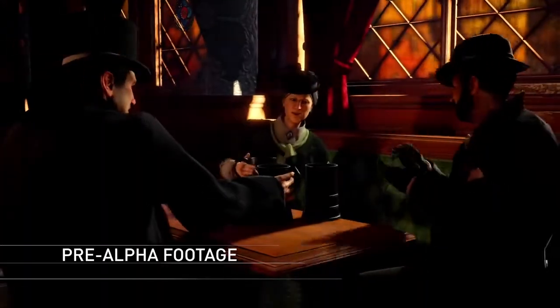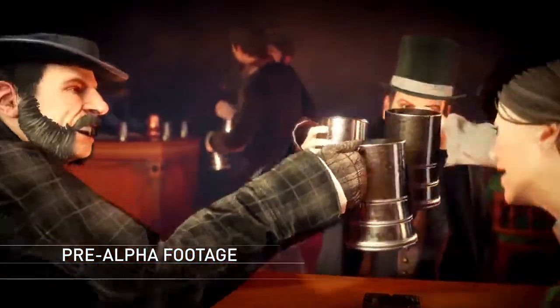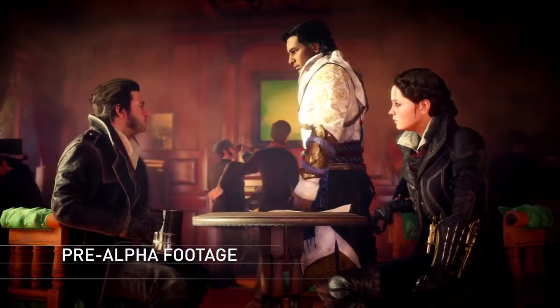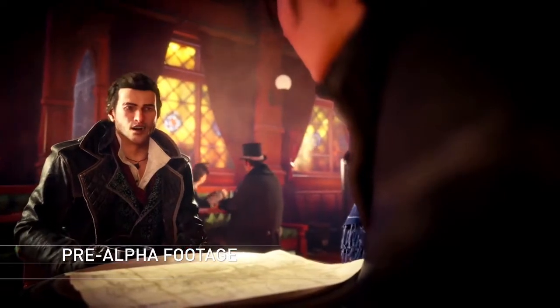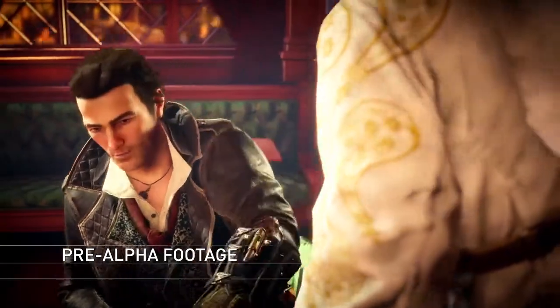Let me show you what I mean in this first gameplay walkthrough of Assassin's Creed Syndicate. It's reckless. It's clever. The Blighters control every criminal enterprise in the city. If they work for us... Yes, but they work for the Templars. Now they're paid off by the Templars. Slight difference. If we take control of the gangs, we take control of London from the bottom up.